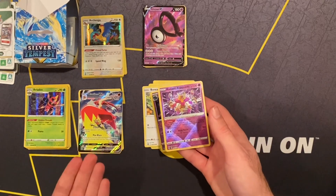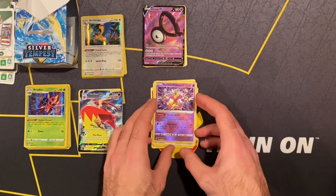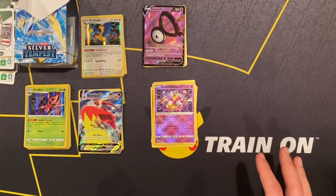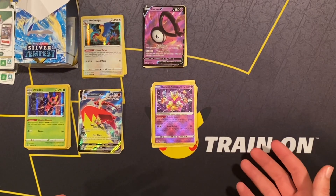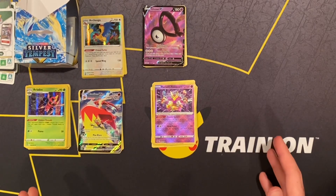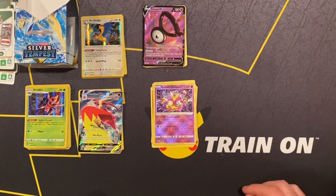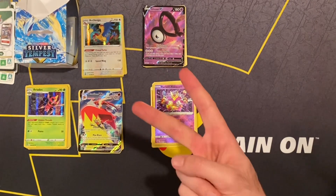Wait — and then this shouldn't be anything, right? Miss Mismagius... yo, Radiant Alakazam! To go along with the Blaziken VMAX! Why are the Reverse Hollow hits better than everything else? But like, that's gonna do it for this video — six packs, five hits, pretty good odds. I love the booster bundle of Silver Tempest. Hope if you guys picked it up that you had the same luck I did. Until next time, peace guys!